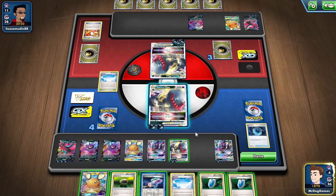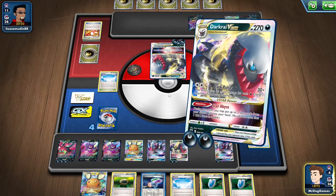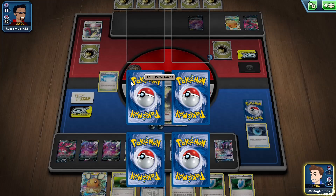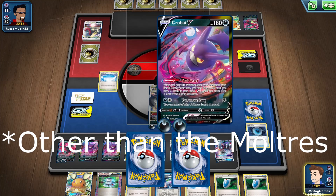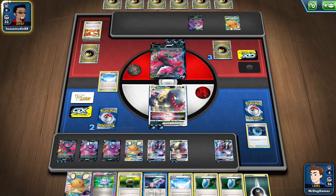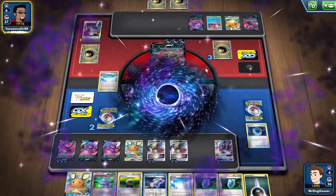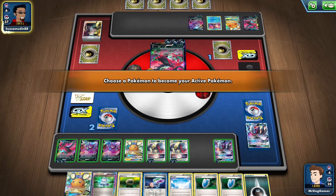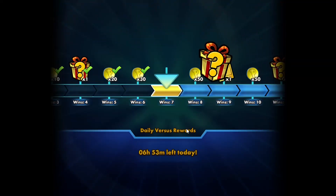I think that's all the energy in our deck — I don't know if we have some in prizes; we'll find out. Doing 300 damage. They haven't got another attacker set up — unless they have like a Crobat V-Max. I think the worst thing they could do is target our Moltres because it has free energy on it. This is going to be Boss's Orders going for that — well, we just win the game then. We'll attach this. Never mind, they're going to concede.